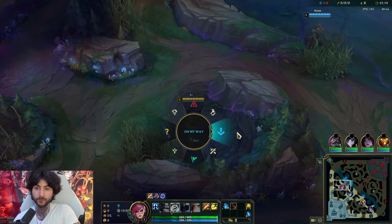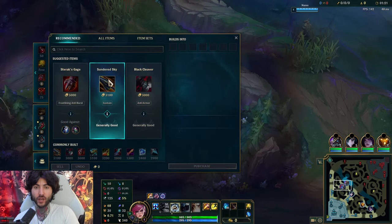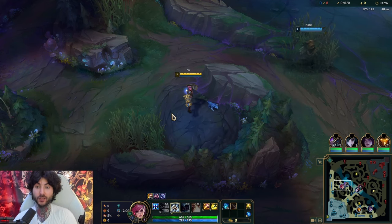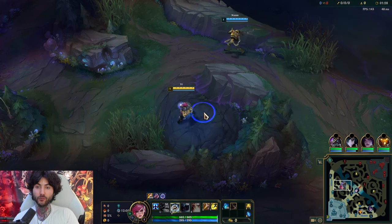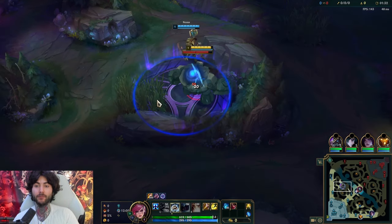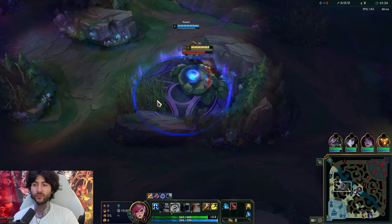Why I think she's so good: I've been maxing W second, so Q into W max, and I find it very strong. I've also been going Sunfire into Cleaver - these items were sort of buffed as well. I feel like this build is really good with Frozen Heart as an armor option. Her late game power is insane.